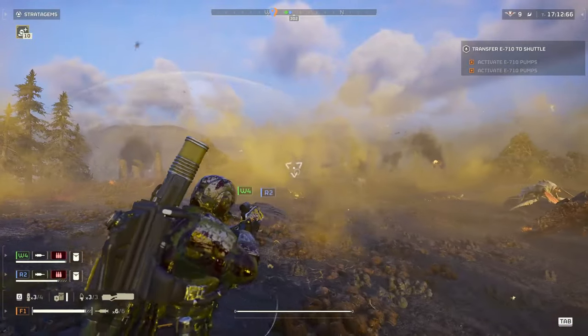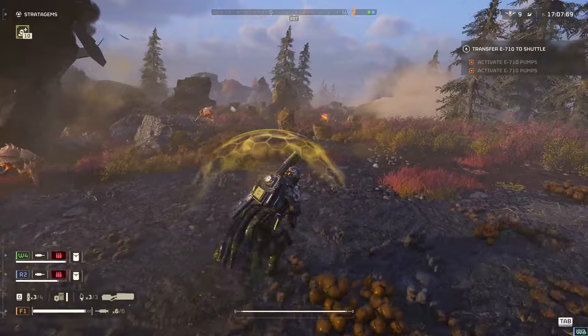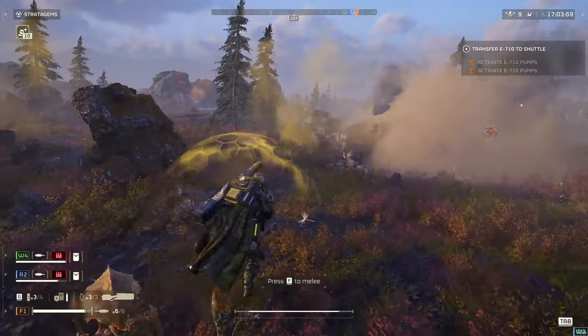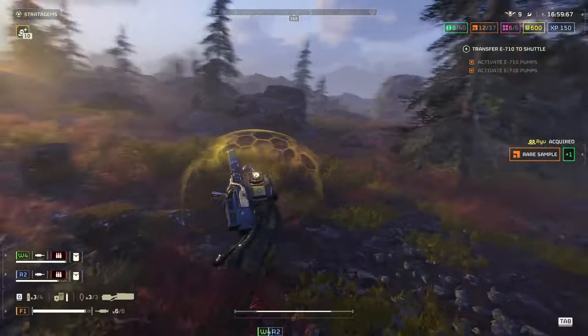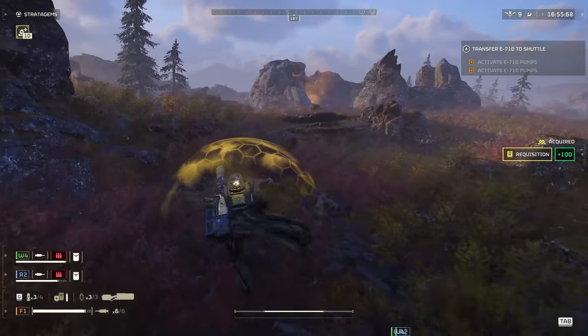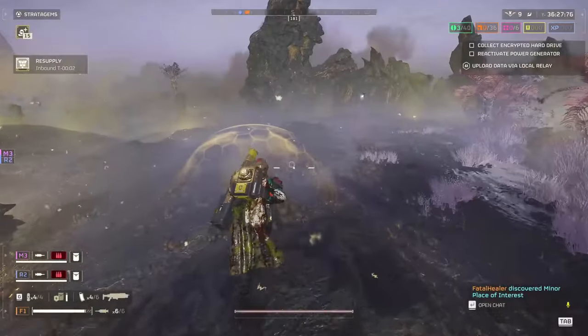The second way to find the lair is to follow the direction from where a stalker is coming to attack you, as they always come from their lair. As you can see in the background, you can follow the way the stalkers are coming from in order to locate the lair. In this example, I saw the stalker going after my friends on the right, so after killing it I knew that the lair would be on the left, surrounded by rocks.